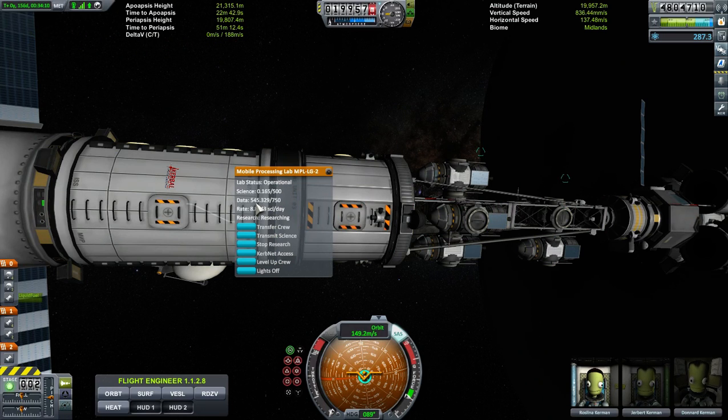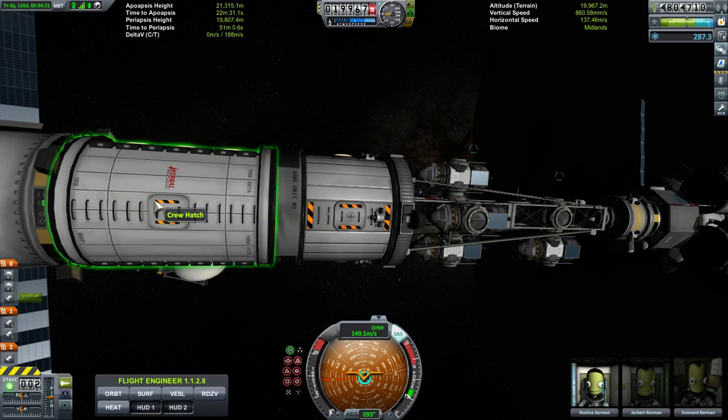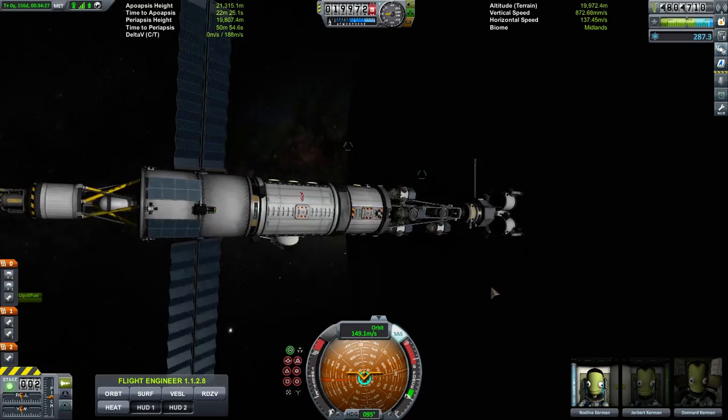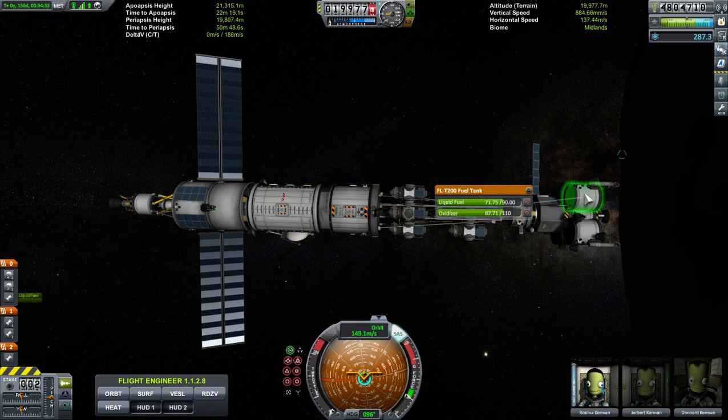So there we go. I can put 750 in — I know I've got some experiments up here to move to the lab. Here's the ship that will go to the surface and then return to orbit.